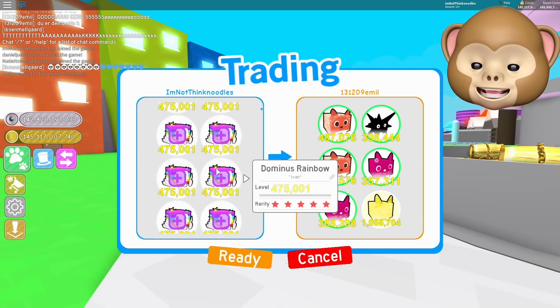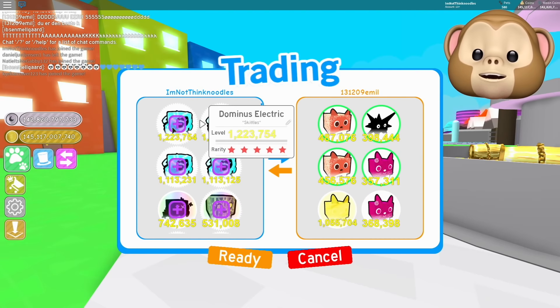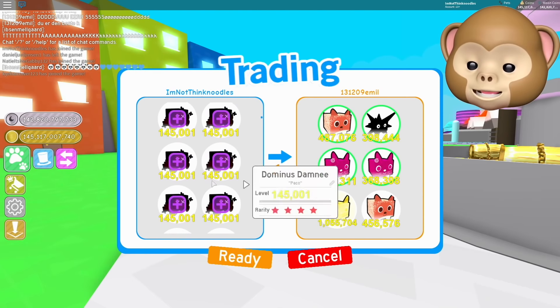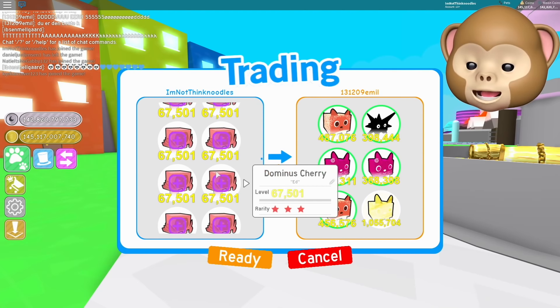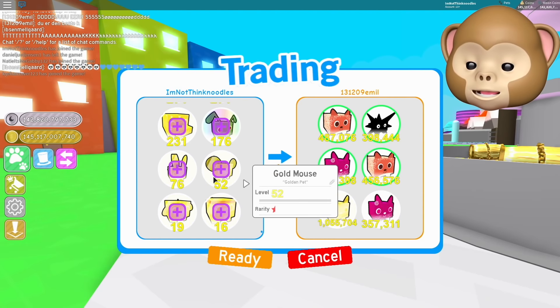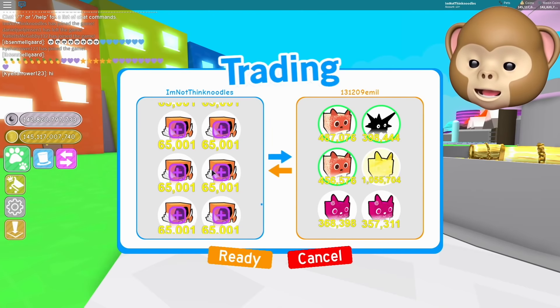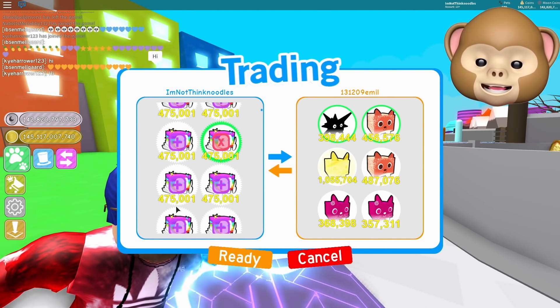Wait, guys, I don't even — everything has changed. Level four, oh these are the levels! Level one million, okay. These are some of the new pets. Let me see if I can give this guy something cool. Oh my goodness, I don't even — where are my rainbows? I like the new interface, but where are my rainbow Dominuses! Ah, there we go. There you go!